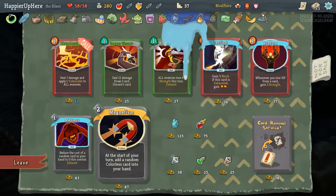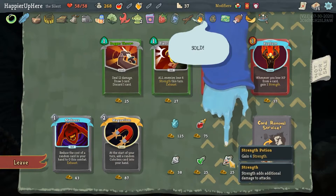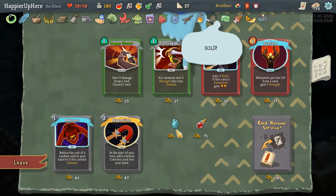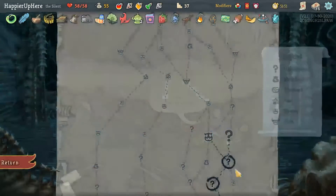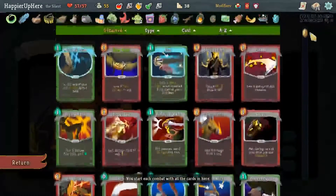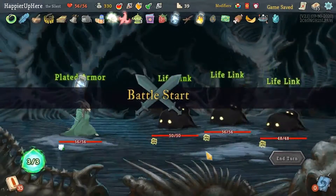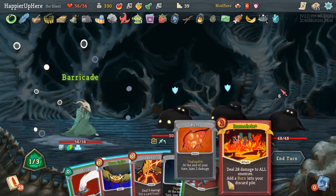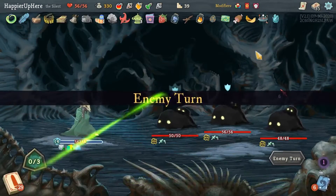How many relics do I have — twenty-one, and I'm guaranteed another three. Maybe I should get one more relic like the Frozen Egg — whenever you add a power card to your deck it's upgraded. I have all of these cards except for Thunderclap — I'll take the Thunderclap. Let's also take the potions — Strength Potion, Poison, and Gambler's Brew. And let's take the Frozen Egg sure — there's a chance I might not see another shop, so I might as well spend all my gold. It's a duplicate curse though — I have to take it, but it also gives me a bunch of gold. My buffer is going to suffer from that.